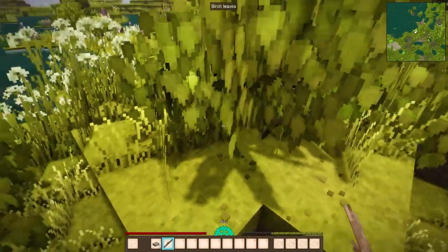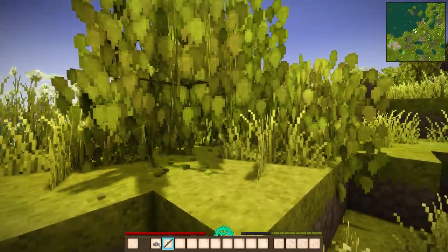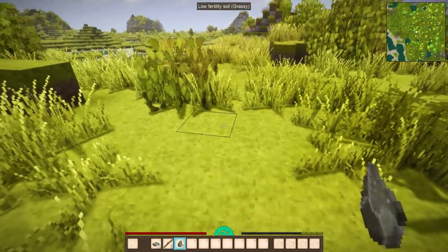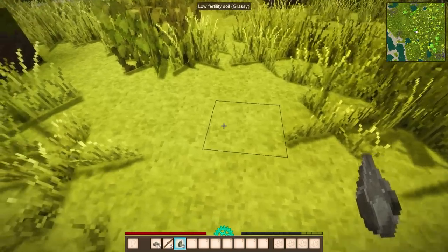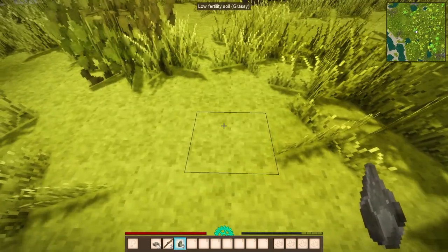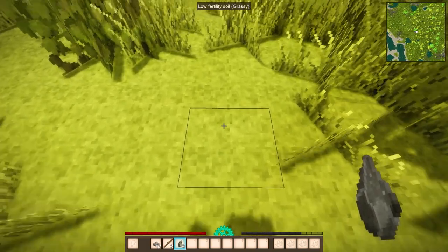Let's punch these branchy leaves and there you go, you have a stick. Just have to get close and it will automatically be picked up. Let's try and get some more sticks. When you have found enough stones and sticks, you can get started on making your very first tools by knapping. Knapping means that you can just hit stones against each other to make a shape.